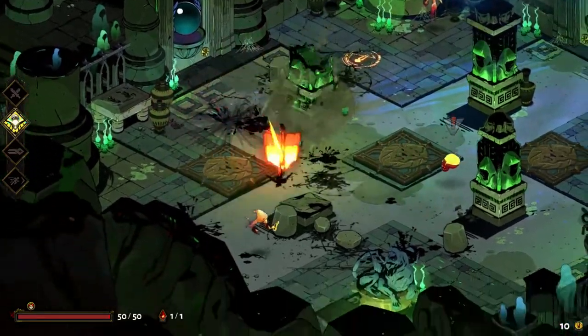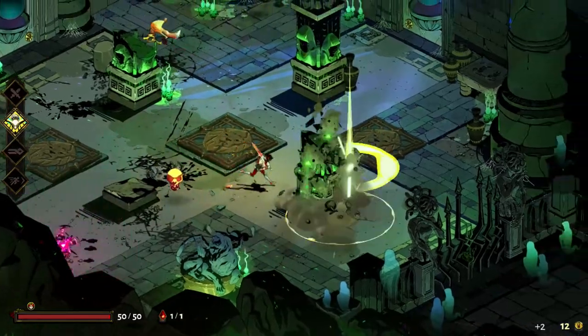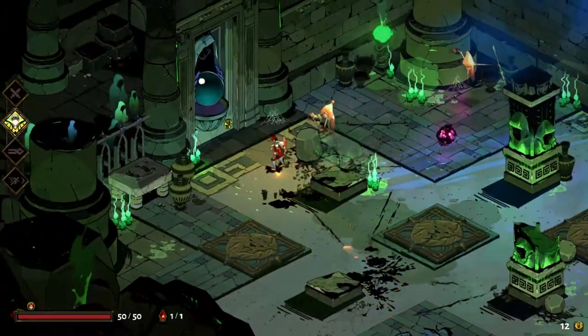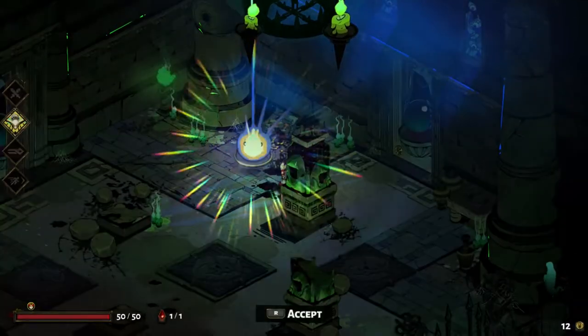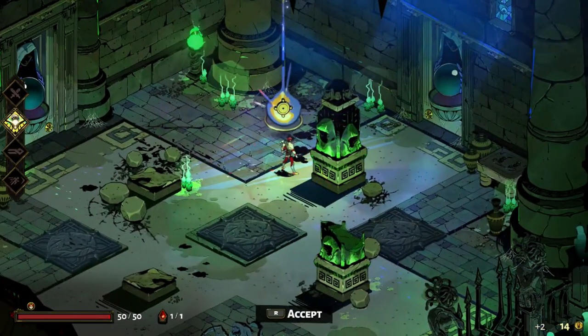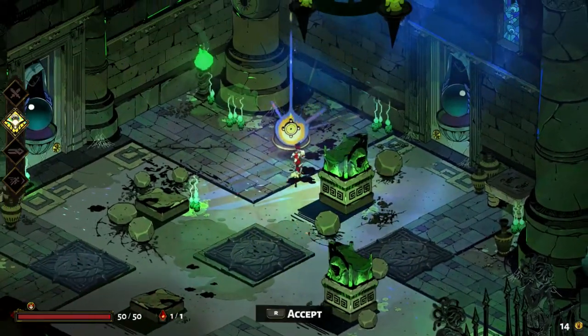You'll also notice that these things here are dropped in rocks that are actually damaging my opponents — those are traps. As far as I know, they can't hurt me — I don't actually know — but they can hurt my enemies, so that's always fun to use.